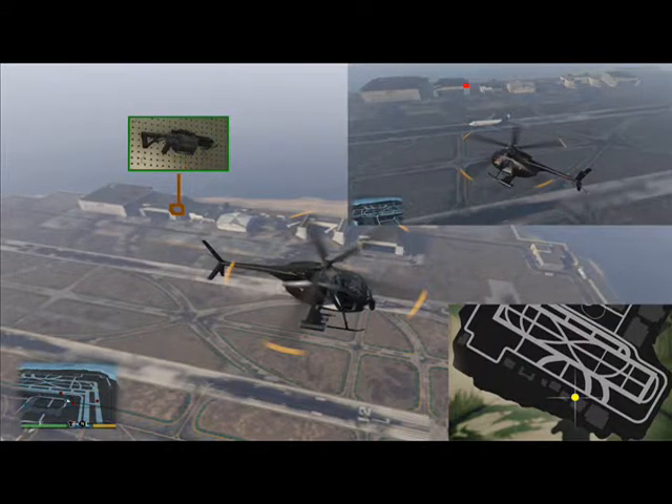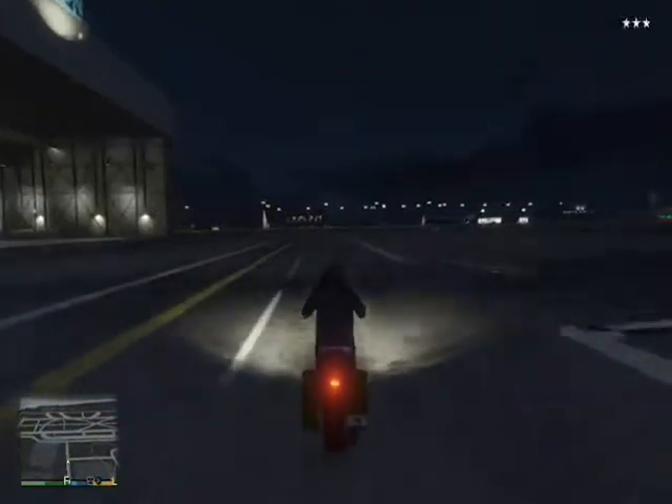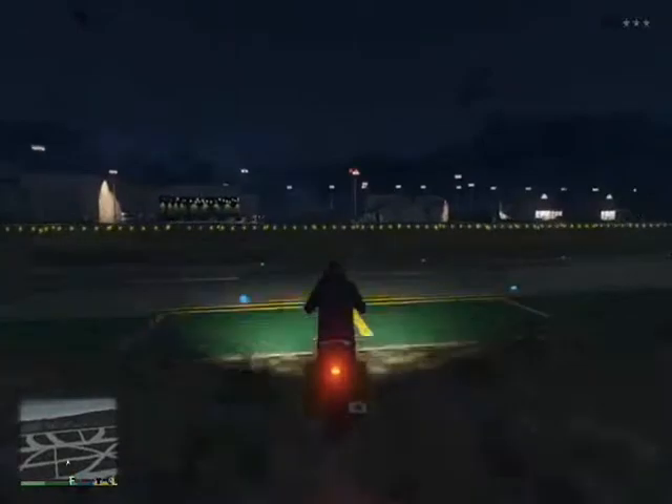Let's go ahead and drive inside. We didn't buy the airport — we didn't have the 1.3 million dollars, because otherwise we wouldn't need a free grenade launcher. We've got three stars so we've got to hurry.